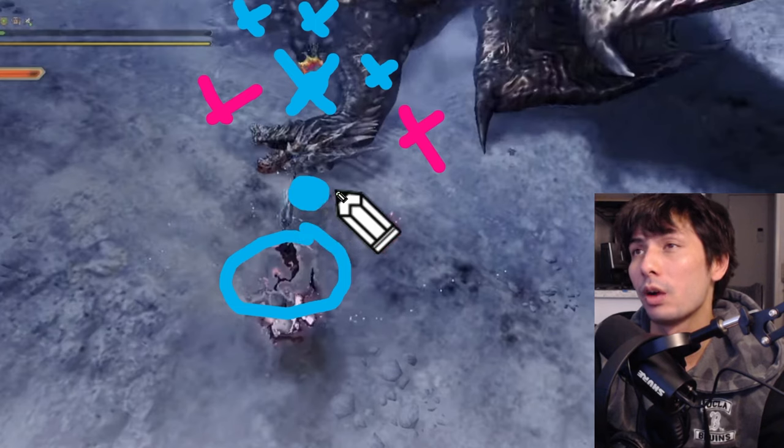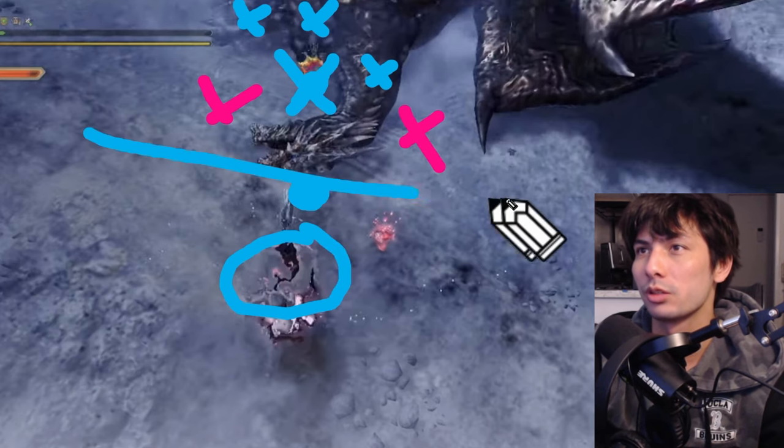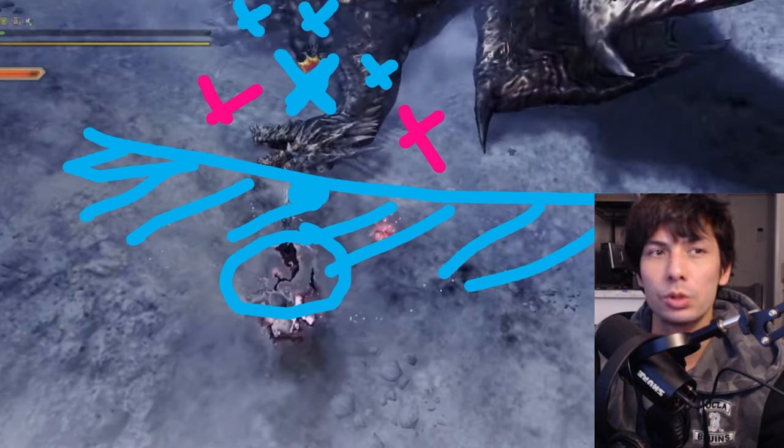One situation that may arise is Kushala's head falling into a wall where you literally cannot stand in the ideal spot. In that case, just follow these rules as best you can when punishing a monster. Hope that helped — thanks for watching.